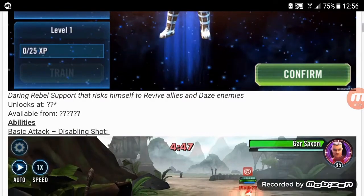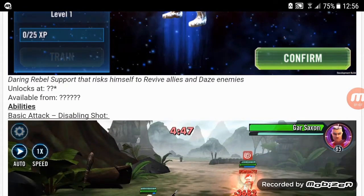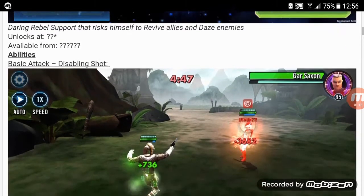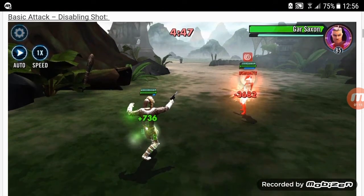We don't know where he's going to be unlocked yet. He risks himself to revive allies and daze enemies. Here is his first ability, Disabling Shot.